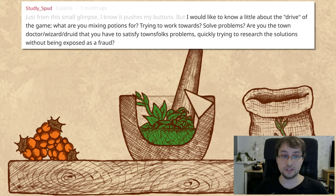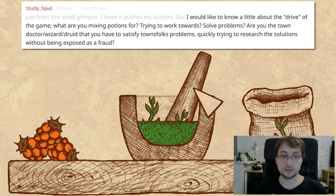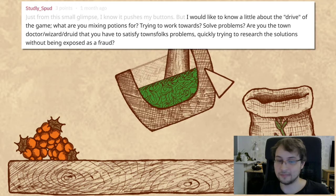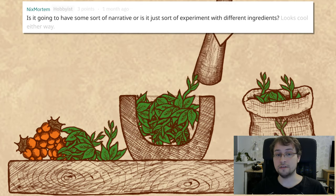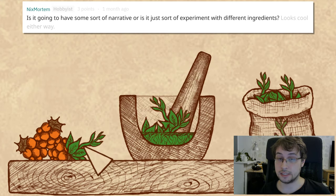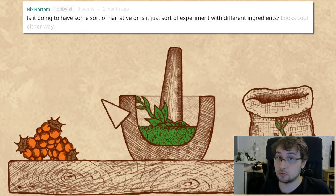I'd like to know the drive of the game — what are you mixing potions for? Are you the town doctor, wizard, or druid satisfying townsfolk's problems? I really want to make something like that. Is there a narrative, or just experimenting with ingredients? I want to add a narrative, I have a story in mind and will work on it — though that doesn't mean you won't also experiment with ingredients.